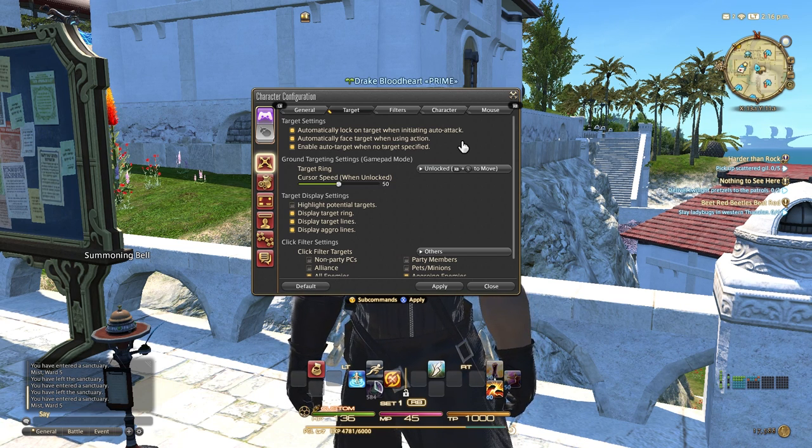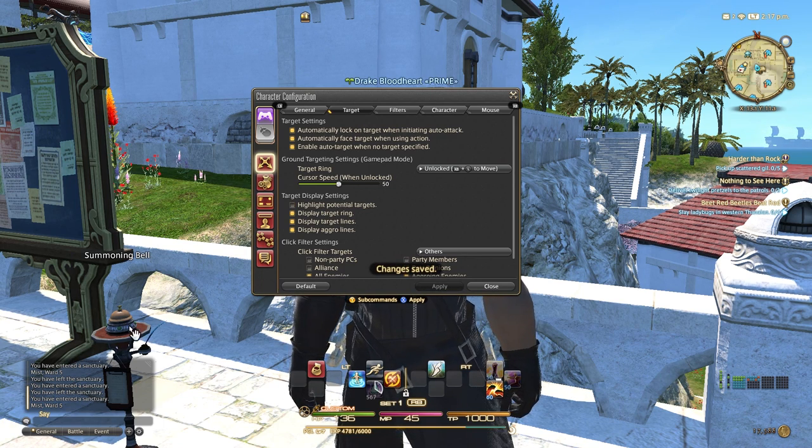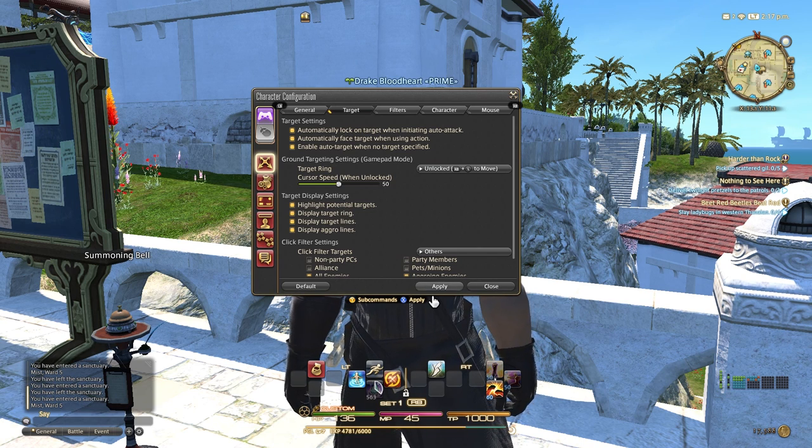I'm going to show you what that means, and really how you lock on a target with the controller. A couple other potential options are highlight potential targets. Whenever this is turned on, you're going to give highlighted targets a nice little yellow outline, as opposed to having it turned off. Sometimes that visual indicator is all that you need to be able to understand what you can and cannot interact with.